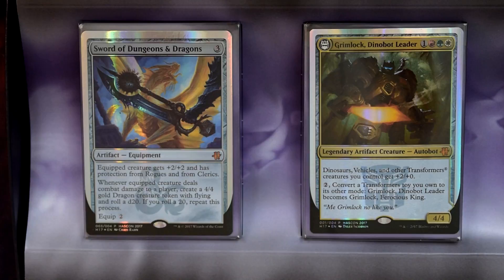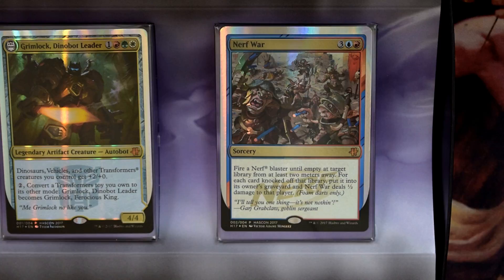One of our favorites is Nerf War. It's a five-mana sorcery with red and blue. You fire a Nerf blaster until empty at target library from at least two meters away. For each card knocked off that library, put it into its owner's graveyard, and Nerf War deals one-half damage to that player. This would be so fun in a casual format — shooting your friend's library off the table for damage!